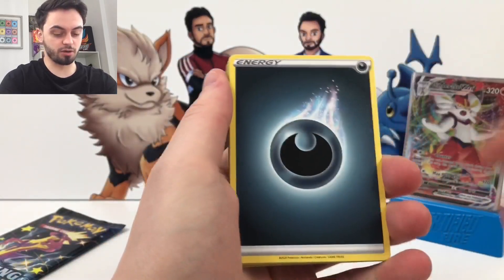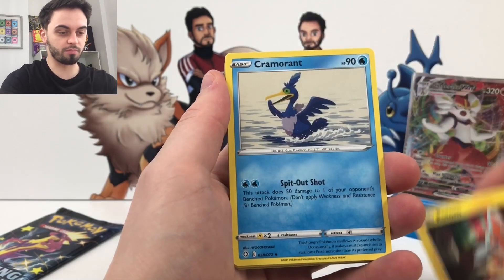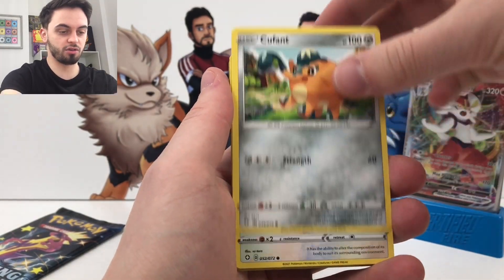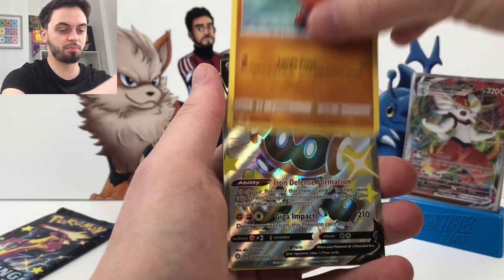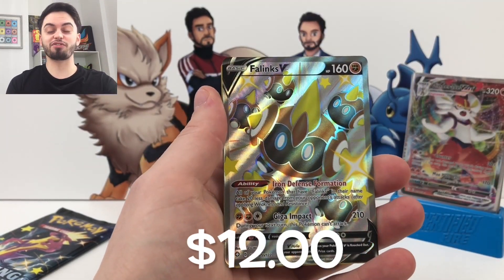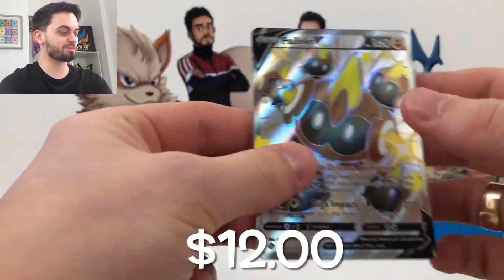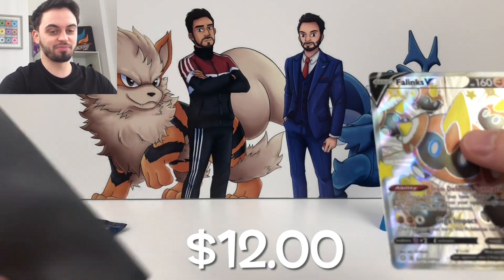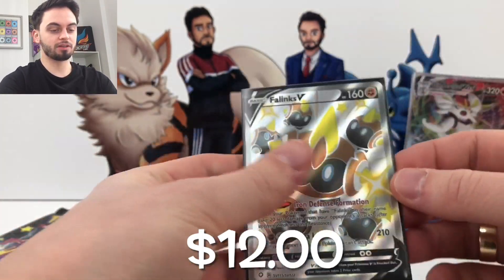It's a Dark Energy. We've got Dark Energy there. Tropius, Rotom, Cramorant, Kofan, Eevee, Weavile. Love Weavile. Yanma, Trapinch. A Shiny Falinks V — come on! And a Thievul Holo. Wow, this has been a banging pack opening! Holy smokes! Check that in there.